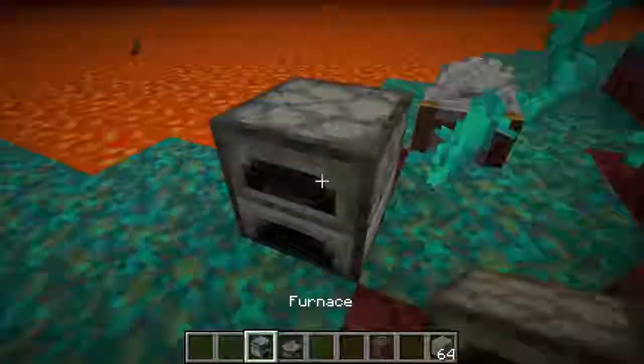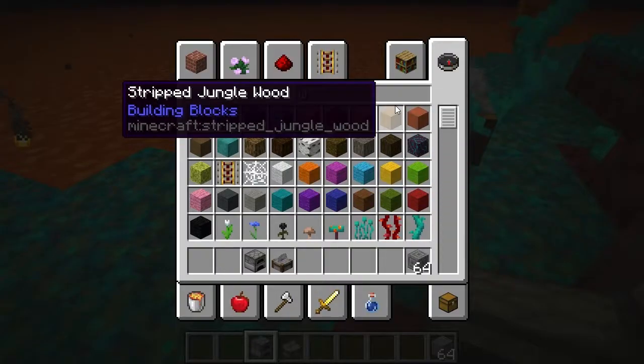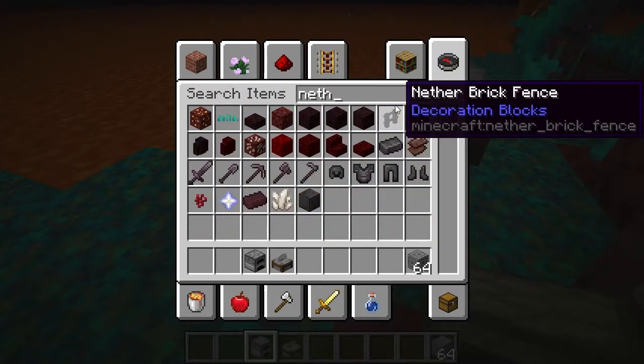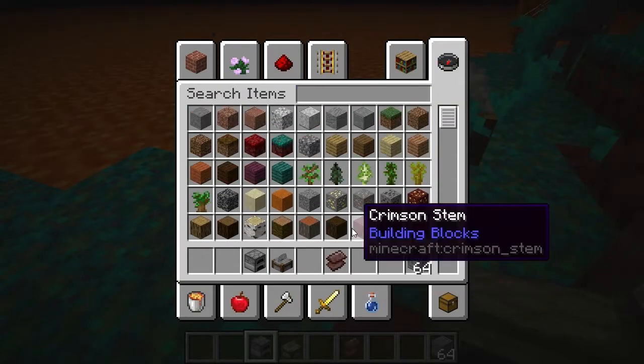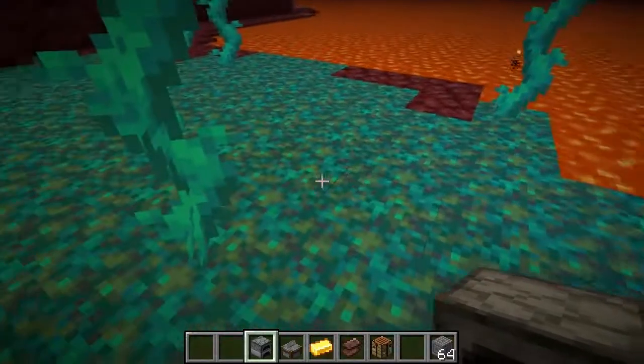So you get four of them and then you put them in a furnace. You would put it in the furnace, cook it, and then you get a netherite scrap. After you get the netherite scrap, which looks like this, you will also then need gold.